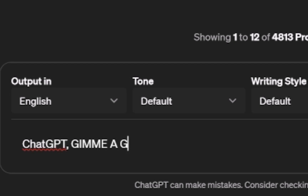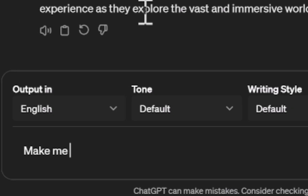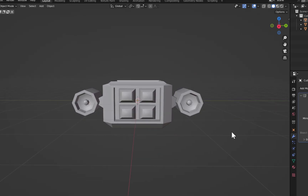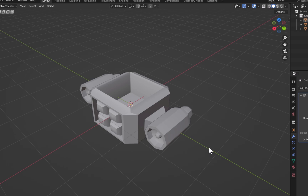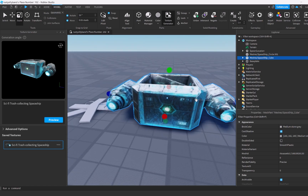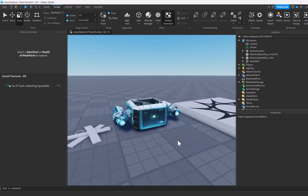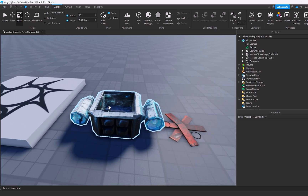ChatGPT, give me a game idea. How about a game called Space Junk Collector? I mean, there's nothing to it but to do it, I guess. So making a game with AI is actually incredibly easy — all we have to do is ask it nicely enough. I'm just joking, it doesn't actually work like that. I just built this very basic rocket, I'm going to import it into Roblox Studio to get it textured with the AI, so let's see how that's going to turn out.